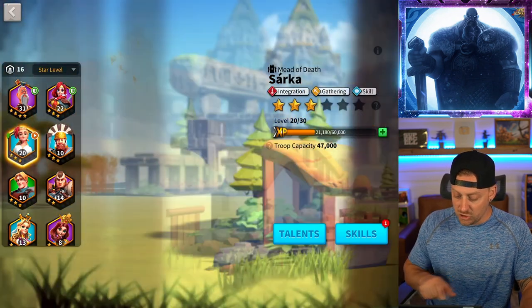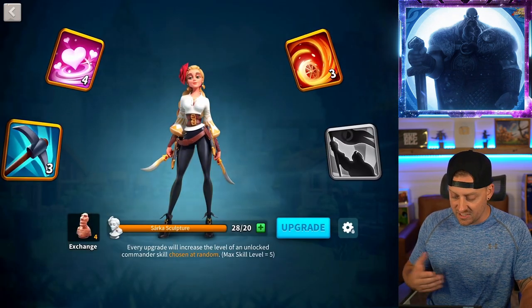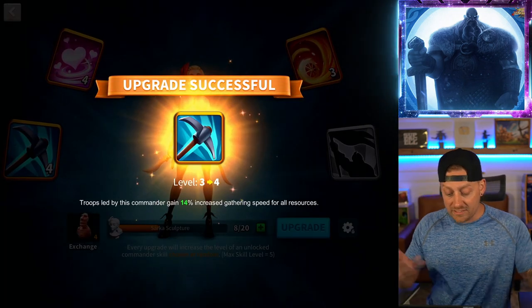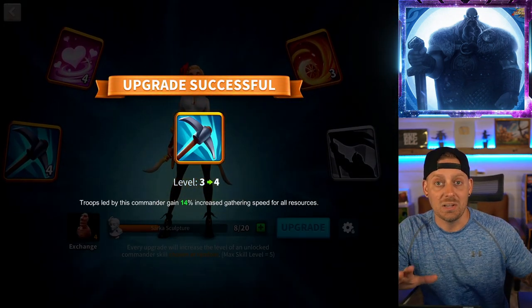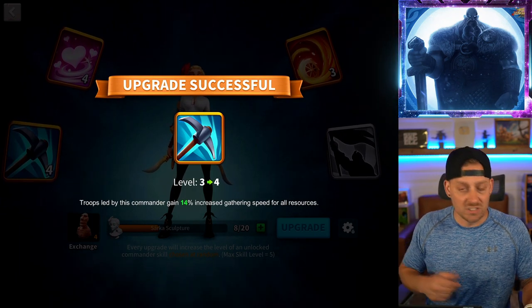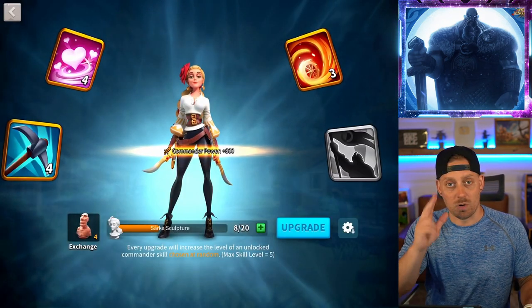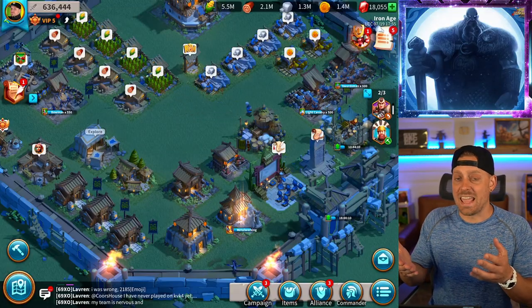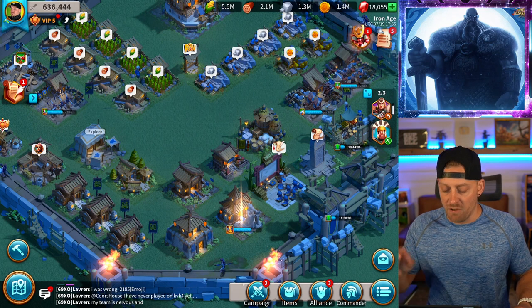Sarka can get an upgrade just from that — going into skills, we want that one so let's go. We got another good one: gaining increased gathering speed. We're using her for gathering and that is what I'm talking about. Now you also want to take advantage of rewards inside of the game, and this is a big part of the tips I'm talking about here today.